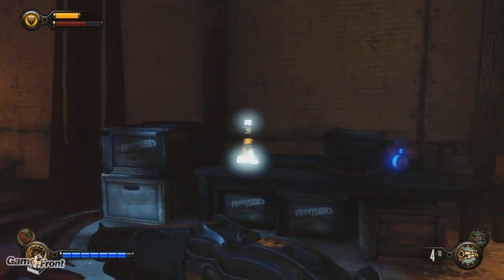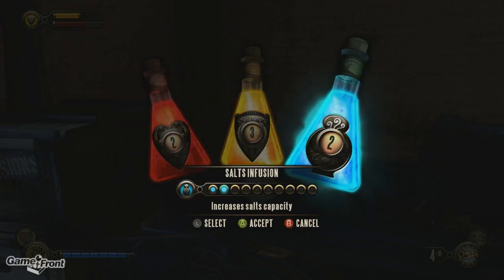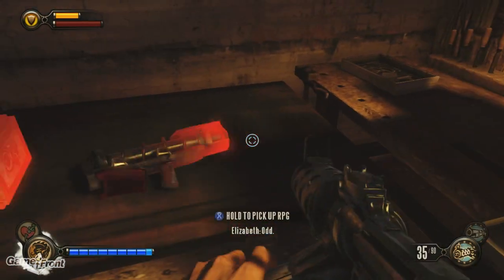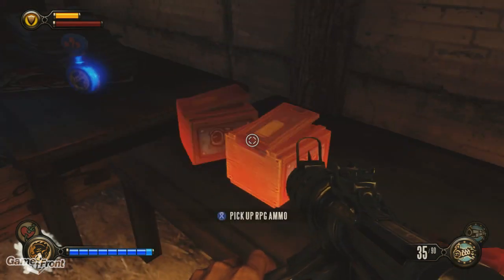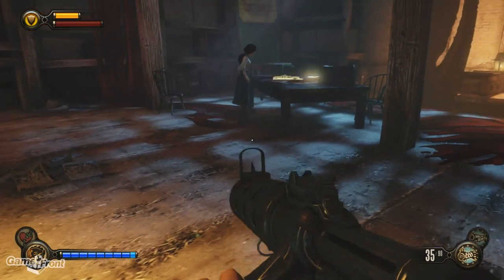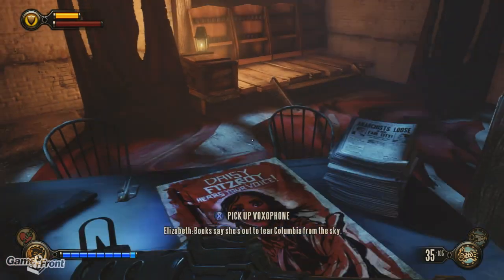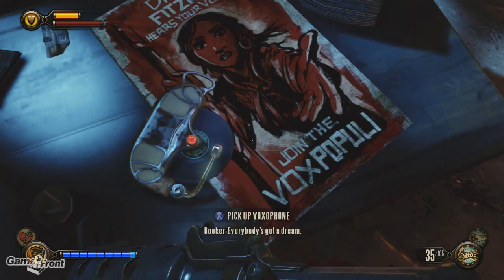What do we have here — oh, another upgrade! Another upgrade. Let's get some salts. Just what the doctor ordered. An RPG. No, I'm not gonna take it. I feel like trusting me with the RPG is a dangerous prospect. Daisy Fitzroy — I've read about her. Books say she's out to tear Columbia from the sky. Everybody's got a dream.